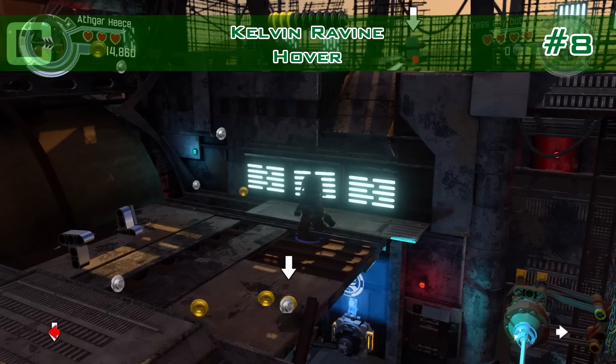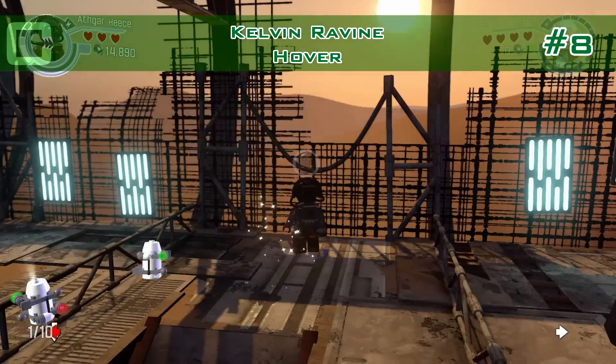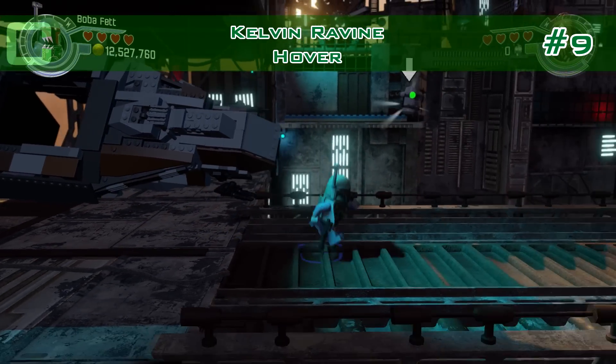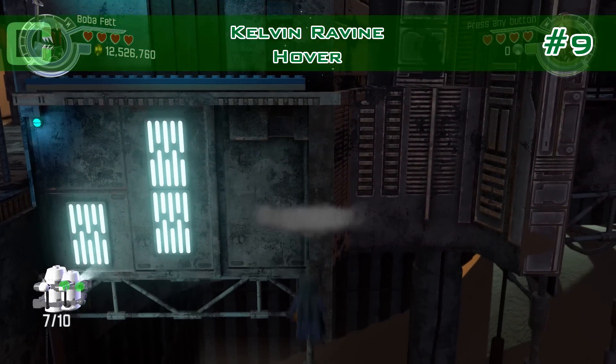Number eight: that's where you've blown up the first silver LEGO. Just fly up with hover and you have a minikit. Number nine: there's one hovering there. I used hover and committed suicide in the process — oh dear — but I got it.